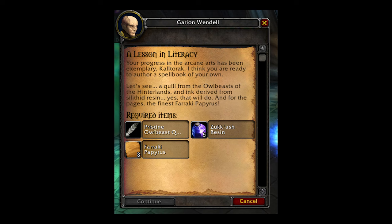You will need 8 Faraki Papyrus, 5 Zookash Resin, and 1 Pristine Owlbeast Quill.